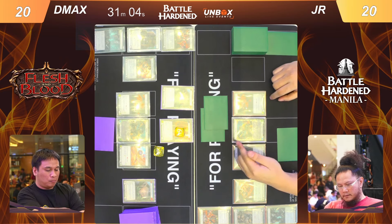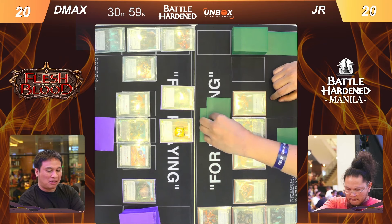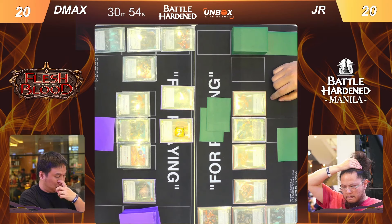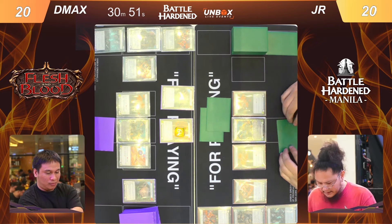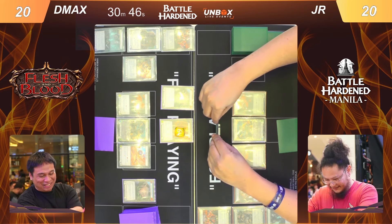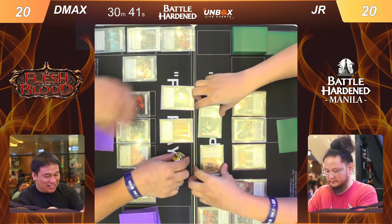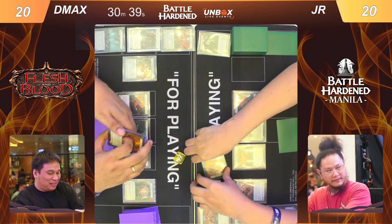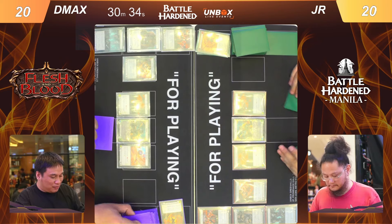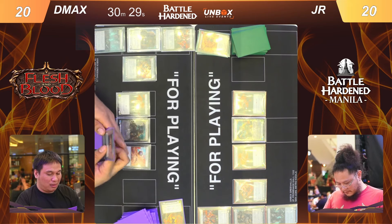It's an alpha massacre going for nine, then that means the barrage beatdown is a red — yes, it's a red barrage. JR is deciding which card to give up for the block. Blocks with two cards — that should shrink the barrage and that's a full block, no damage taken.